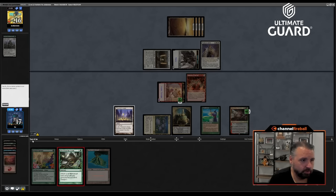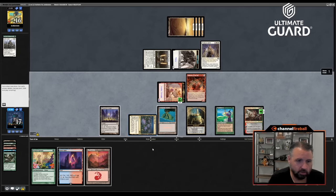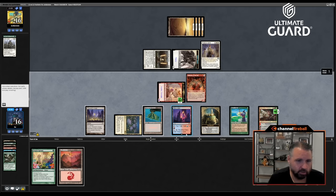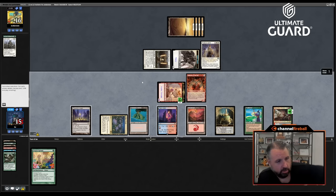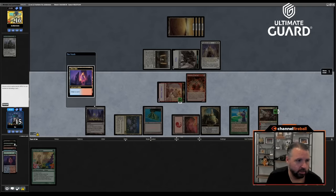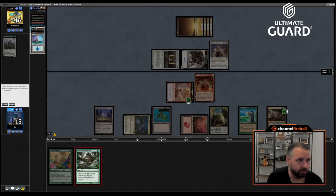If I play Fiery Islet and sack it to draw a card, I could dredge back Loam. Let's play another land — if I pay one and sack it, then dredge Loam. I think this actually works. Let's sack this using the red mana, dredge Loam. We don't want to mill Breach — we milled Zurnorb and Balance. I milled a land, though, and now I can play a land, play a land, and then Thespian Stage the Lotus Field.